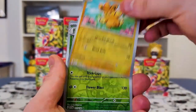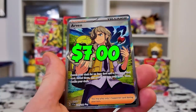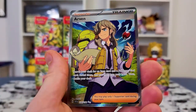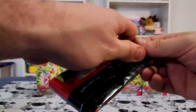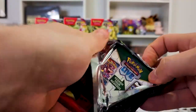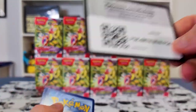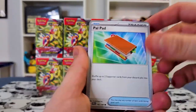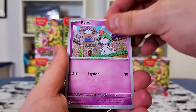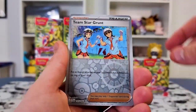We got Quaxwell, Cyclizar, Palmo, Meowscarada again, and an Arvin — not bad. Coming in with our first hit from one of these boxes is an Arvin. We do need the alt art, but this will do. So the second box — this is eight packs in and we got a trainer, which actually seems pretty good as opposed to getting a Silver Tempest box. I opened a couple of the build battles of that and got absolutely nothing.